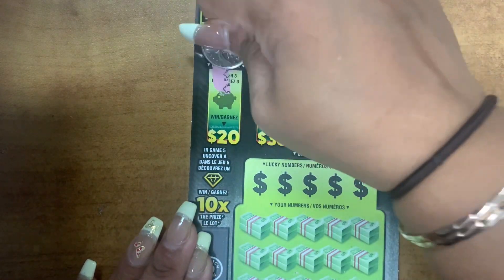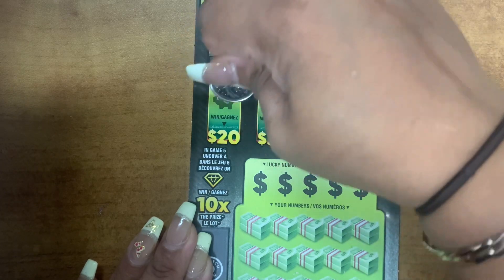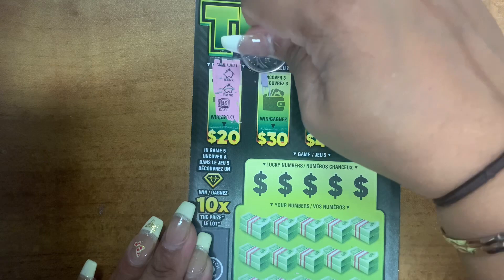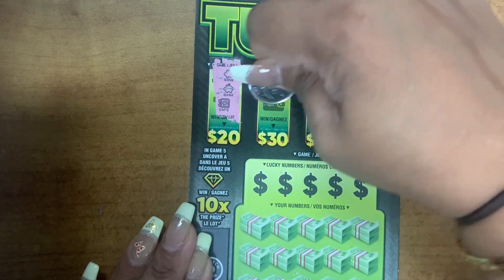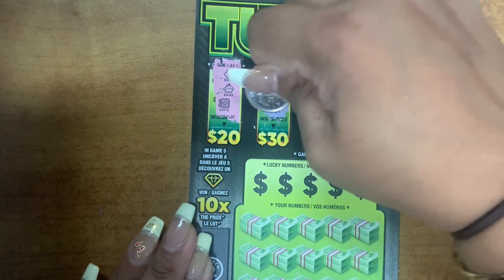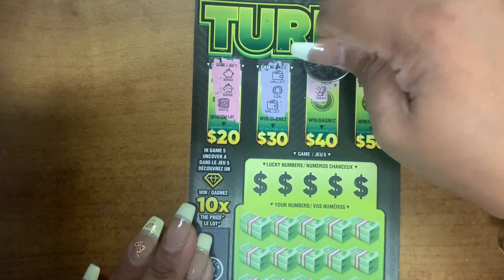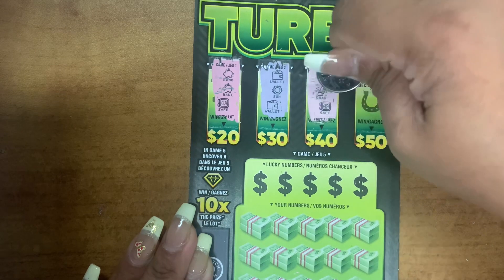This is a ten dollar ticket. We have the bank, the bank, and the safe. We have the wallet, the sun, and the wallet. We need three of the same symbol. We have a palm tree, full bar, and a safe.